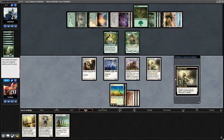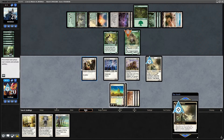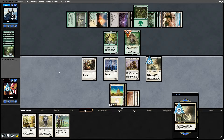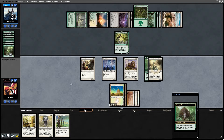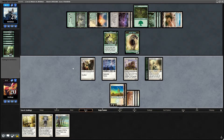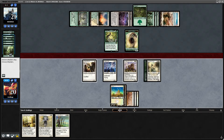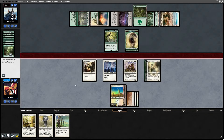Exile that Thragtusk. Now we're going to attack. How did he make that? Oh, and it leaves the battlefield — yeah, sweet card.